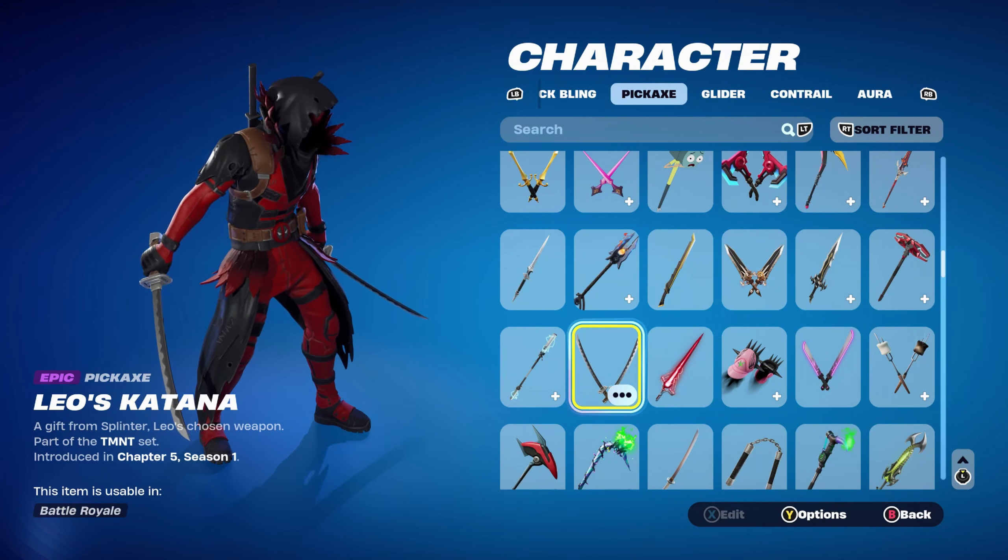The weapon wrap for combo 8 is the Crimson Sun, part of the Luminary Explorer set introduced in Chapter 4 Season 2. This was a quest pack — the item wrap unlocks upon completing 14 quests, with all quests available until June 9th, 2023. Once you got those quests done, you'd have this weapon wrap which works nicely for the red and black theme. It's also animated, which is always an added bonus.